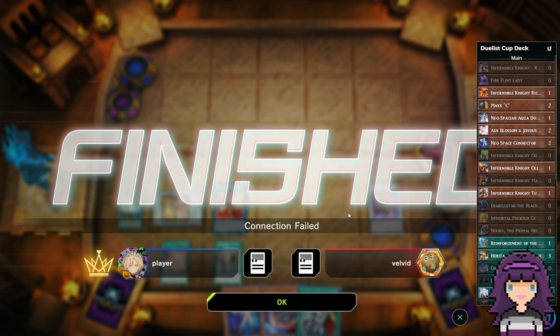There we go — that is a pretty standard, ideal Infernoble game going first. And again, we didn't open Neospace Connector, so we didn't open the clean one-card combo line, but we were still able to pull off the combo all the same. Hopefully this game and the demonstrations here can give you an idea of how to combo with this deck in a more freeform style without necessarily having to follow any super specific lines. So, there is our first game. Let's go ahead and see the next one.